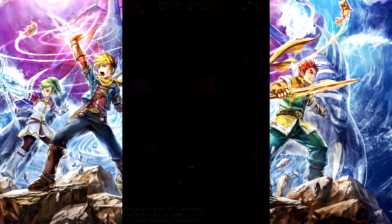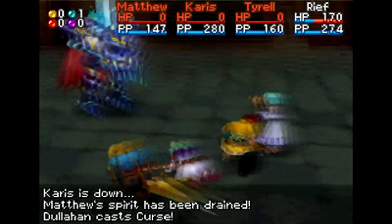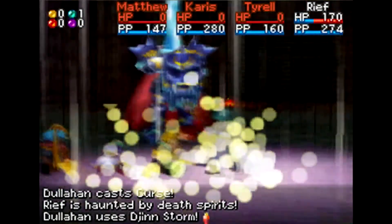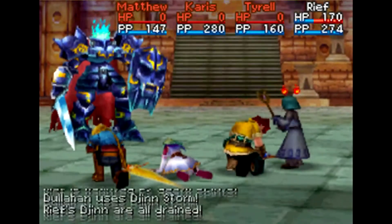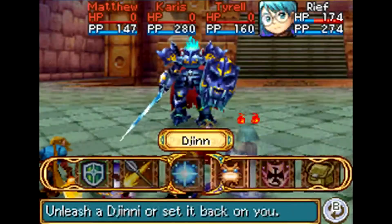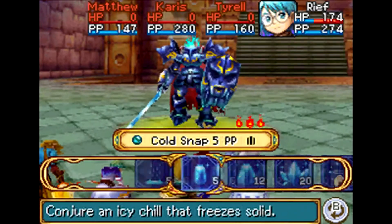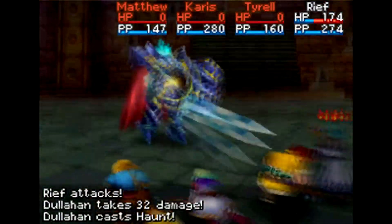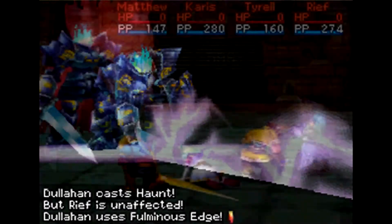Please do not die. Alright, good. He's casting Curse and then Jin Storm - see? Reef survived, so that way it doesn't screw up the next team's summon spam. Thank you Reef, for surviving! We have no more Djinn now because he used Jin Storm. I'll simply attack him - 32 damage. I'll use Haunt. Now attacking with Fulminous Edge - I like this attack, I just don't like being on the receiving end of it. 596 damage.